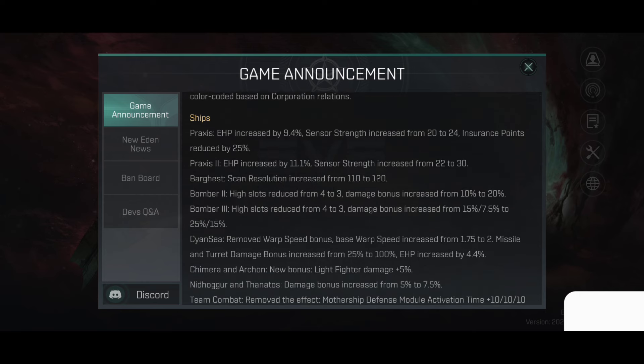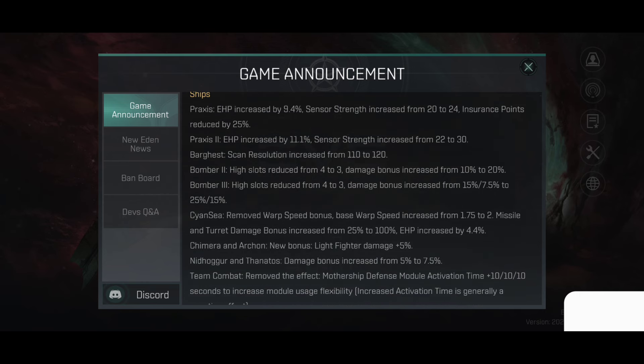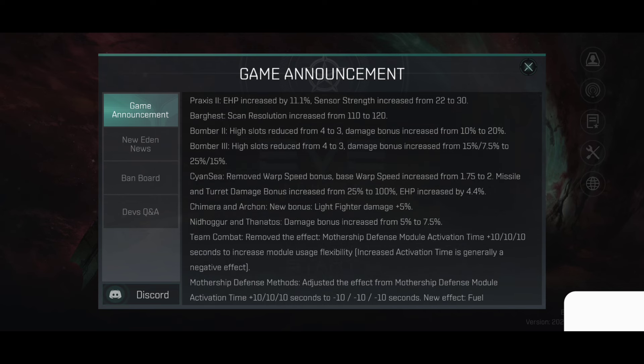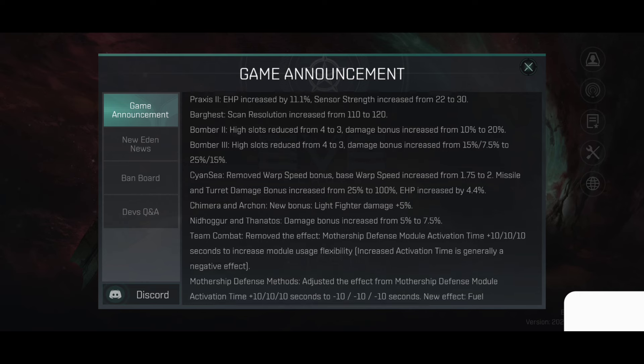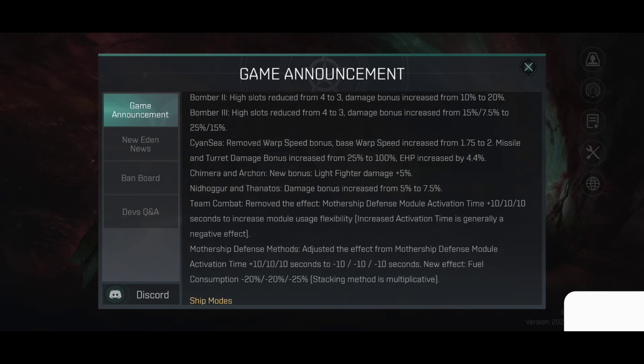Ship balance: Praxis EHP increased by 9.4%, center strength increased from 20 to 24%, insurance points reduced by 25%. Praxis 2 EHP increased by 11.1%, center strength increased from 22 to 30%. Bargest scan resolution increased from 110 to 120. Bomber 2 high slot reduced from 4 to 3, damage bonus increased from 10 to 20. Maybe they're preparing to add bomb launchers — that's why bombers are losing a high slot. That lost high slot perhaps is going to be used for a bomb launcher. Bomber 3 high slot reduced from 4 to 3, damage bonus increased from 15/7.5 to 25 and 15%.